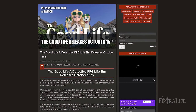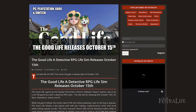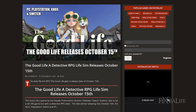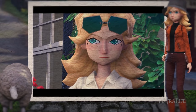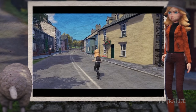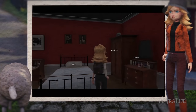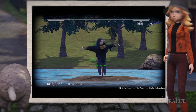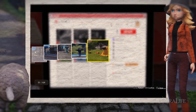The release date for The Good Life was announced this week. The game by Deadly Premonition director Hidetaka Suehiro sets to be a life sim game but with a detective RPG twist. The title will be releasing this October 15th. While the game follows a similar idea of life sims where you can plant crops and there's farming, The Good Life follows a less typical path with jam making, cryptocurrency mining and more, while solving a grizzly murder.